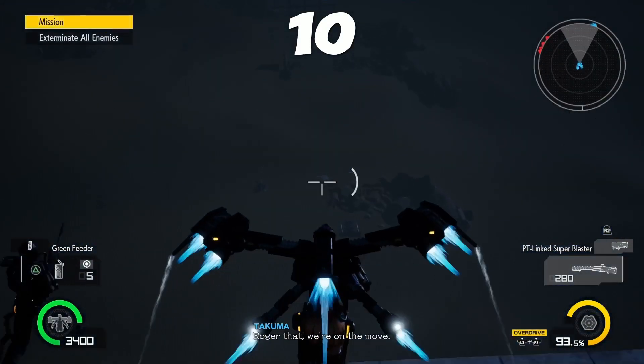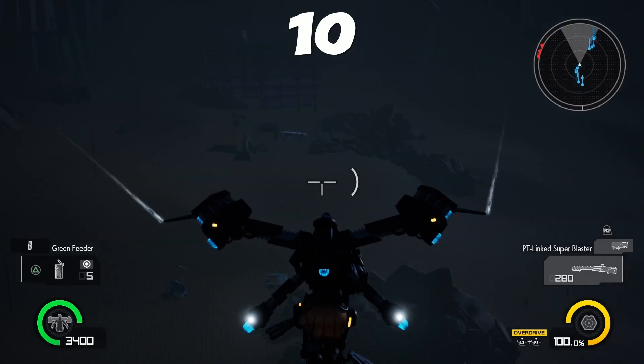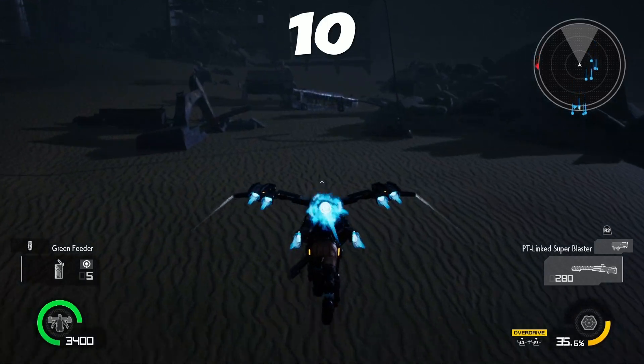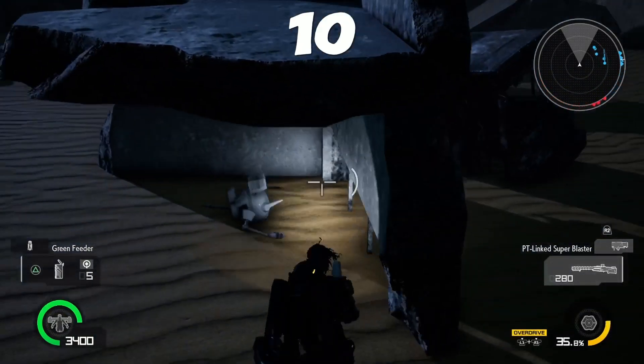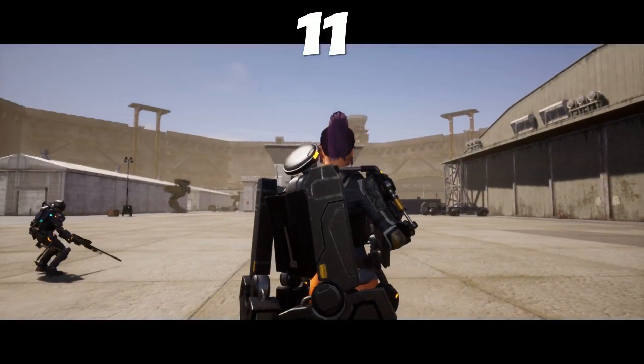Mission 10: you just want to go straight ahead. You'll see some debris here, and you'll see a bus. Right in front of the bus you'll see the drone behind this little wall. Not too bad.